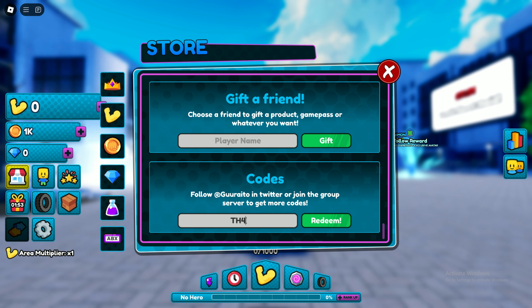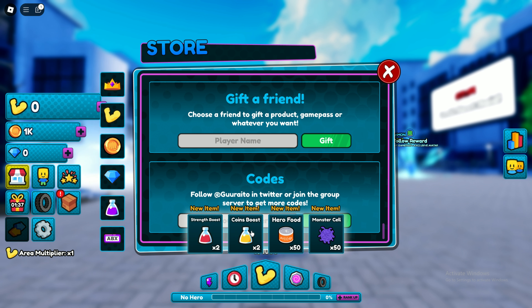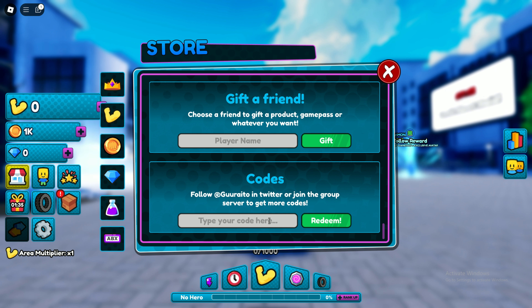The first code is THANKS10KLIKES. This is the new code added in the Halloween update. This code gives you two strength potions, two coin boosts, 50 hero footsteps, and much more.